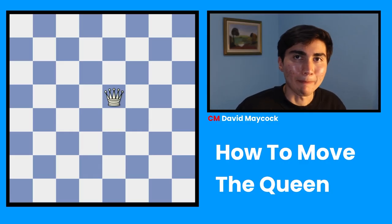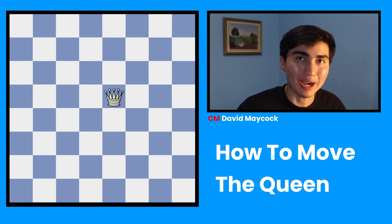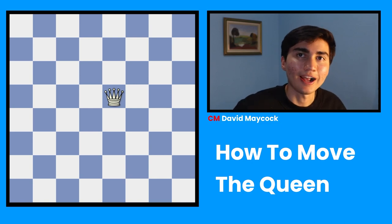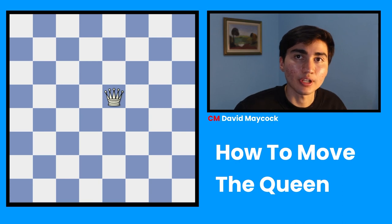The queen is the most powerful chess piece out of all. Not the most important — that's the king — but the most powerful, which means that it can go to many squares, and it's worth 9 points. The reason why it's so powerful is because it's pretty much a rook and a bishop combined. If you don't know how to move any of those pieces, I strongly recommend you check out one of my other videos where I explain those two in detail.